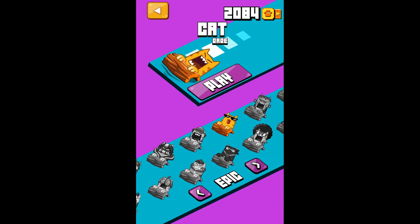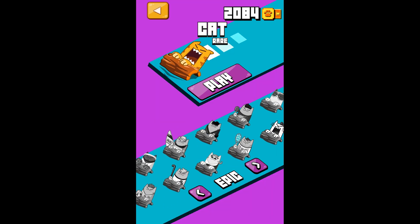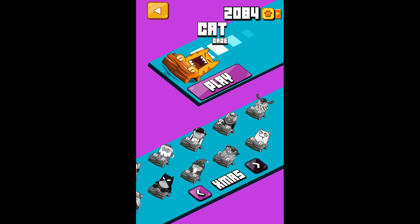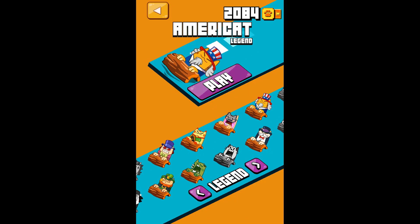We got rare, even more rare, we got epic, legend, athletes, epic, Halloween and Xmas. And I want to show you another character which is pretty cool — it's the Splashy Cat Uncle Sam, let's call it that way, a merry cat, maybe a better name.